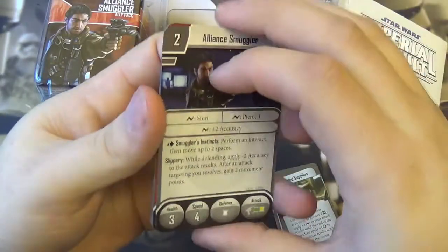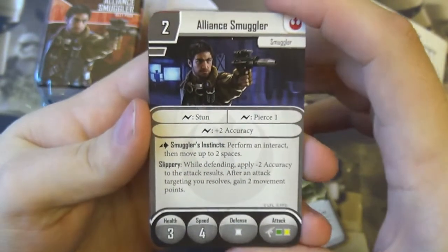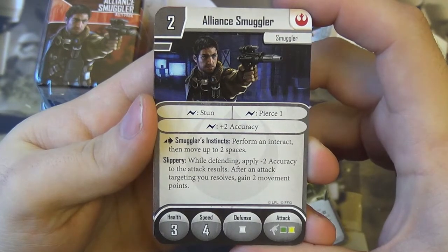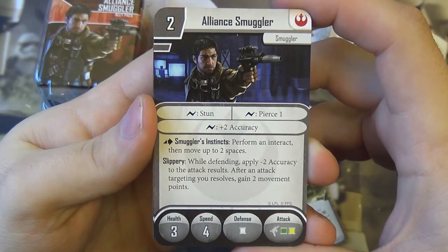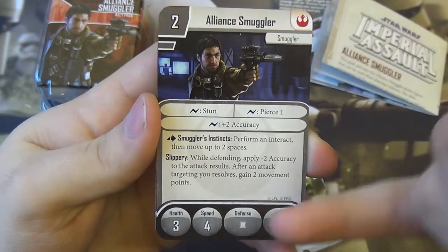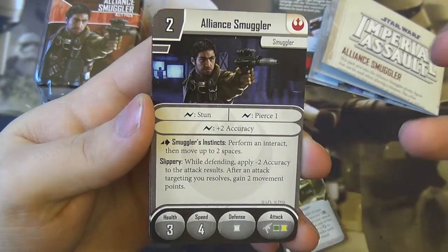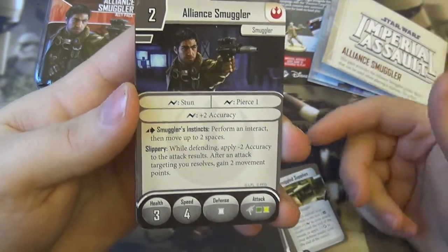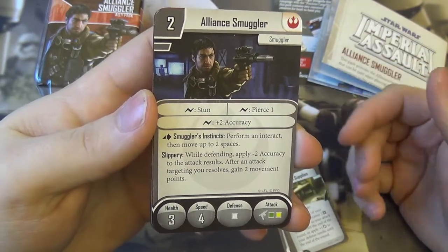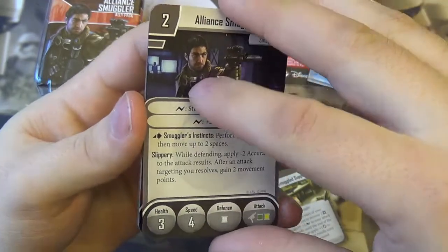He also has Slippery, befitting of a smuggler. While defending, apply minus two accuracy to the attack results. After the attack targeting resolves, gain two movement points. So not only does he have the white defense dice, but the minus two accuracy means it's quite likely, if you've kept him at a clever range, that the Imperial player is going to miss. His chance of survival is fairly decent.